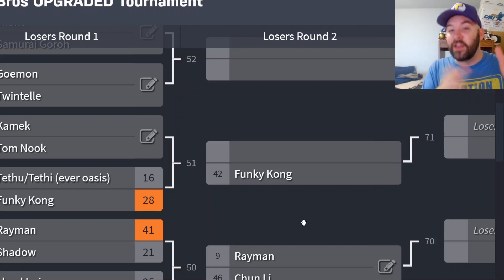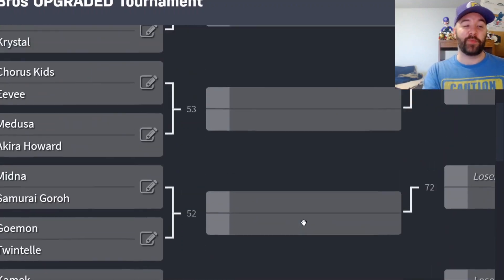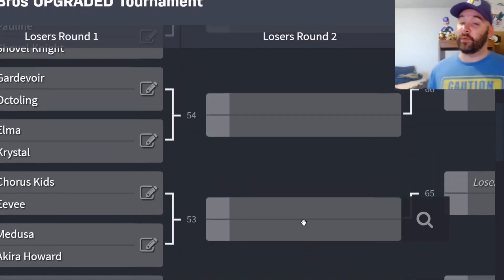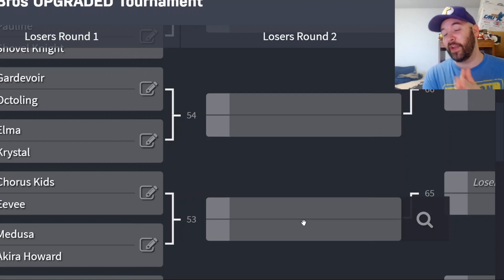Unfortunately, Tethu slash Tethy — that's their second loss, so they are eliminated from this tournament. All but one character ultimately gets eliminated. So, that brings us to the matchup for today. This should be an interesting one — I'm curious to see how this one plays out. Today's matchup: we have Elma from the Xenoblade franchise, and her opponent happens to be Crystal from the Star Fox series.